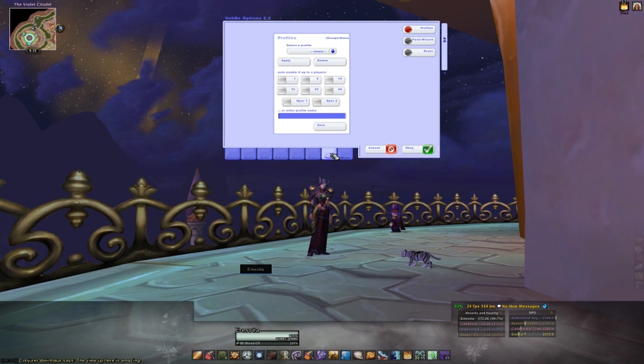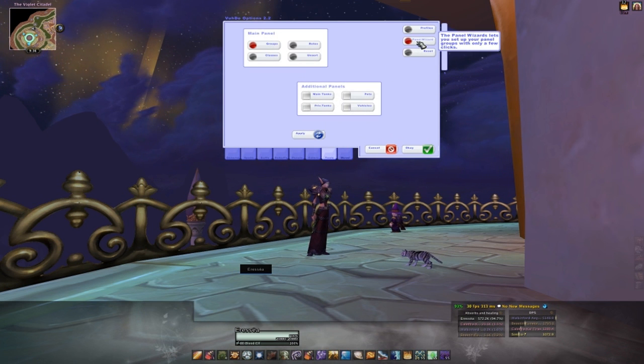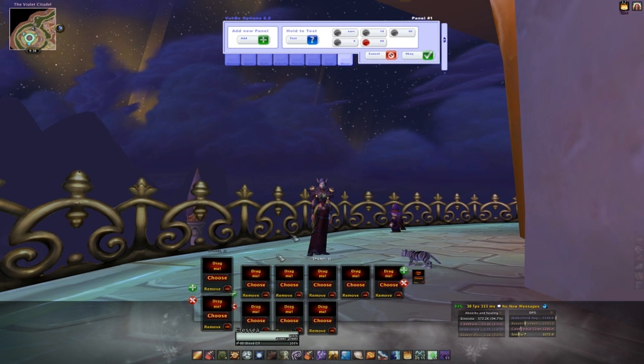We're almost done now. The panels tab has a profile section where you can save all your layout settings. For example, you could have a different profile with smaller bars set up for Alterac Valley, which has 40 players, and another profile with larger bars for your 10-man. The panel wizards section is where you can add more panels, and if everything goes horribly wrong, you can go to the reset section to have Voodoo return to its default settings. As you can see here, I have three panels: on the left is where my tanks go, the raid is in the middle, and on the right are pets.